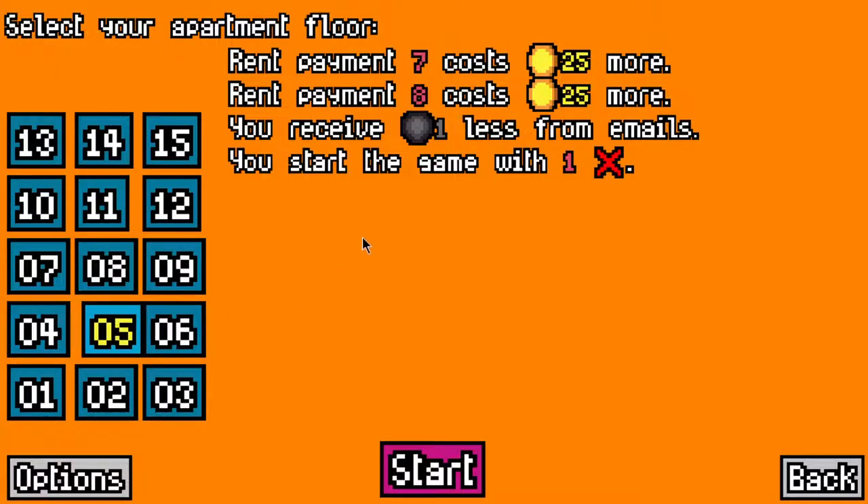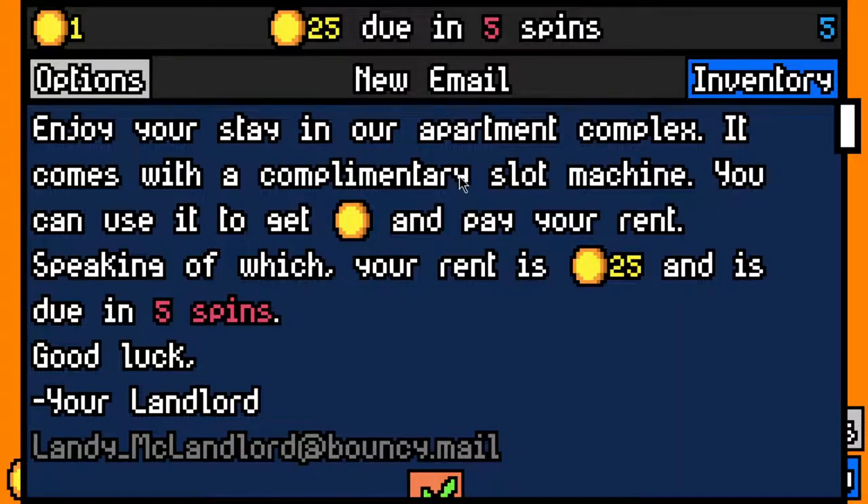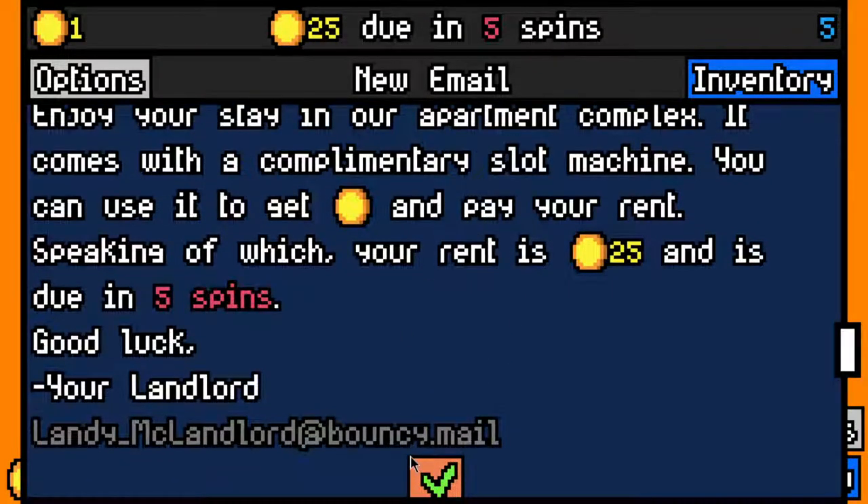We are on floor number 5 today, so this is the first time you start with a dud. This is a symbol which gives 0 coins, but it removes itself after 33 turns - and that's a big change. Let's jump in and see what kind of run we get today.